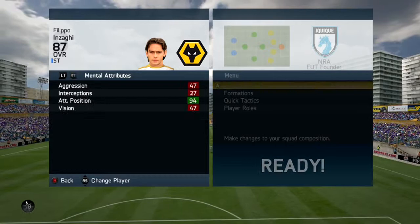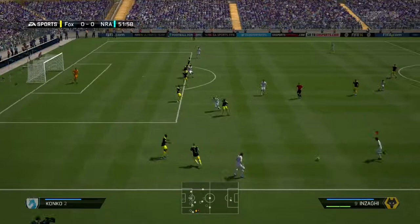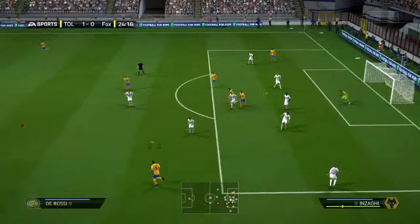Anyway, before I begin this review, if you guys are looking for a cheap and reliable place to get your coins, check out battleair.com — their link will be in the description. Use the code ETANI to get 5% off.